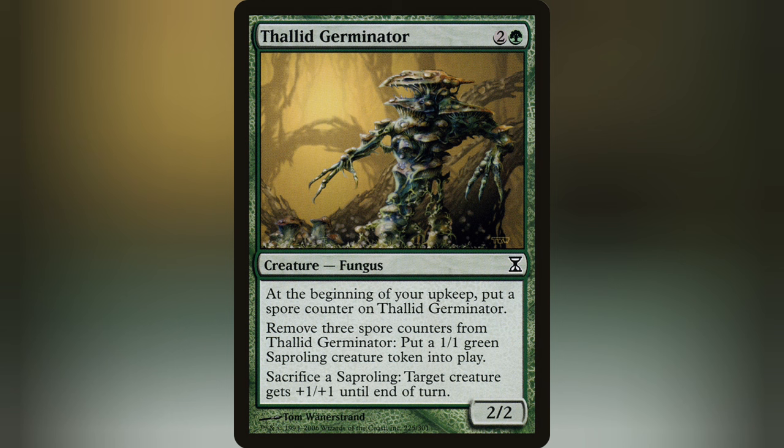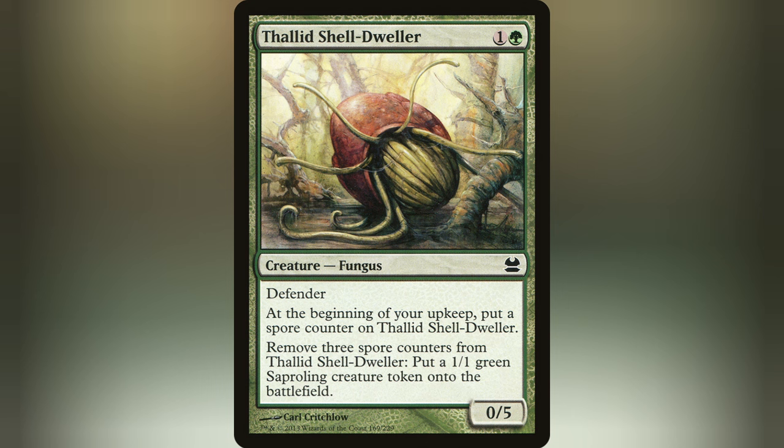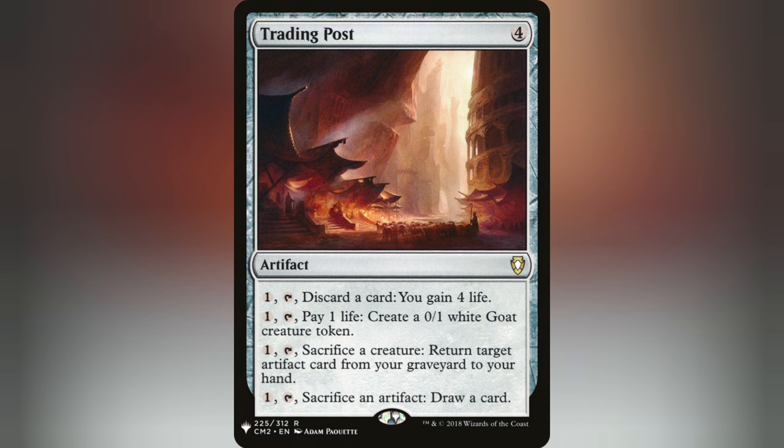Cards like the aforementioned Thalid Germinator, the original Thalid, and Thalid Shell-Dweller let you remove your Spore Counters to dump out Saproling tokens, which then nets you a food per generated token. This deck is mostly a budget build, but I did include Doubling Season because I had it laying around. Cards like Clock of Omens and Trading Post can make use of those food artifacts to do some extra fun stuff. Keep in mind, food tokens are artifacts.